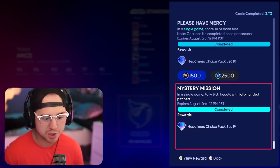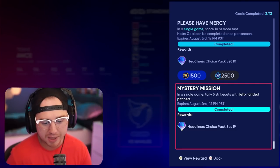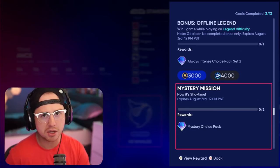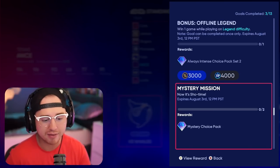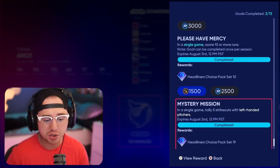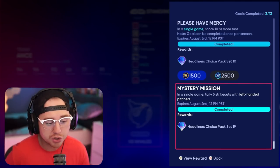One of the mystery missions: in a single game tally five strikeouts with left-handed pitchers to get a Headliner Choice Pack Set 19. The Shohei Ohtani one is also a headliner choice pack as well — I haven't quite completed it yet, but both of those are relatively easy to do.